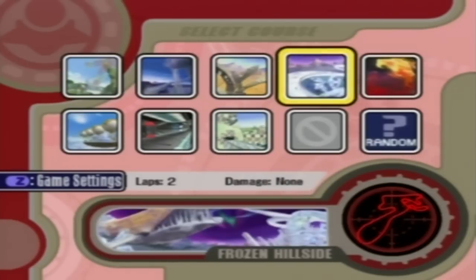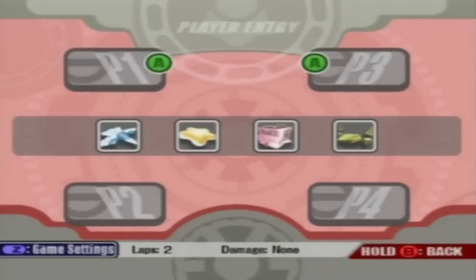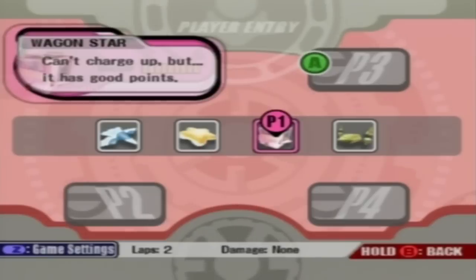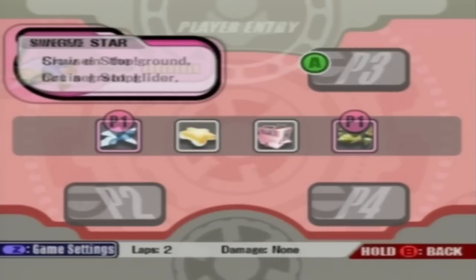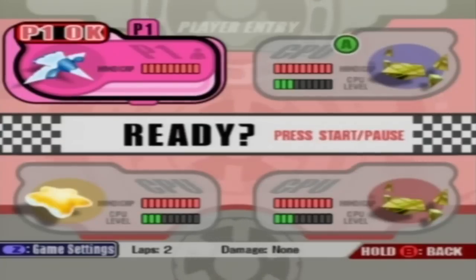Let's begin immediately by going into the Frozen Hillside. Before anything else, you might notice that there's one vehicle — or air machine, as I have now noticed what they're called — that's missing. The reason is I deleted my data because I want to do a little bit of an experiment. It's not like I was actually going to use that other one anyways — I forget exactly what it was. Anyway, we have all the vehicles set. Let's begin!